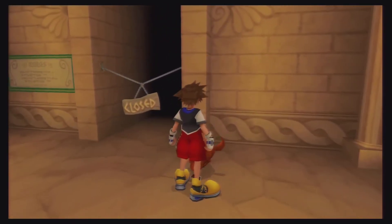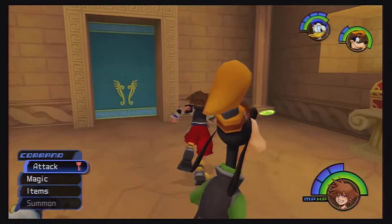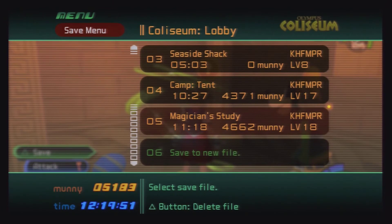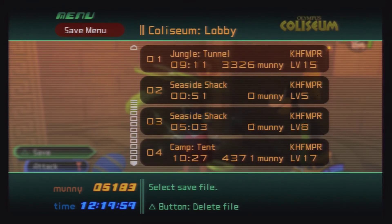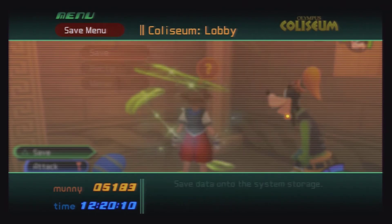Now, you can also talk to Phil again and choose the Phil Cup. You can enter together or enter alone as just Sora. Entering alone as just Sora will get you a mithril shard, but it will also unlock a time trial where you have to do the whole thing in under three minutes. I don't think you can easily do it at this level, and you only get an AP up for it, so it's not a huge deal.